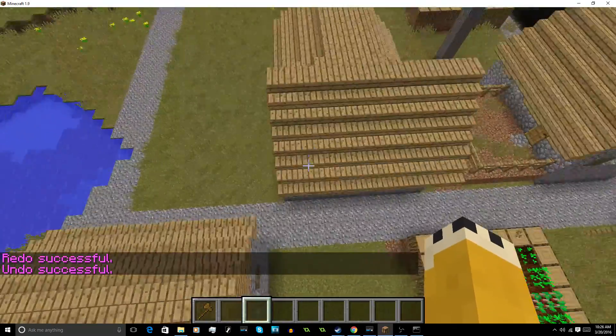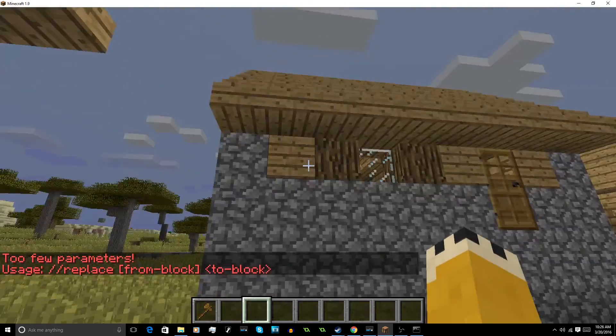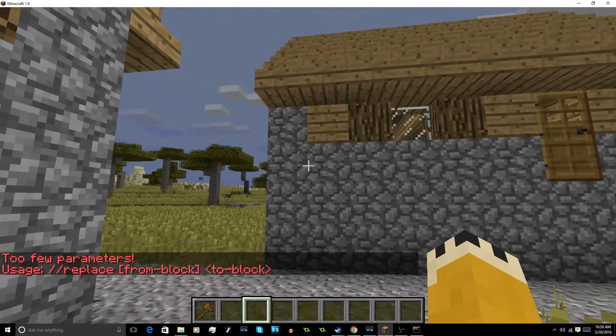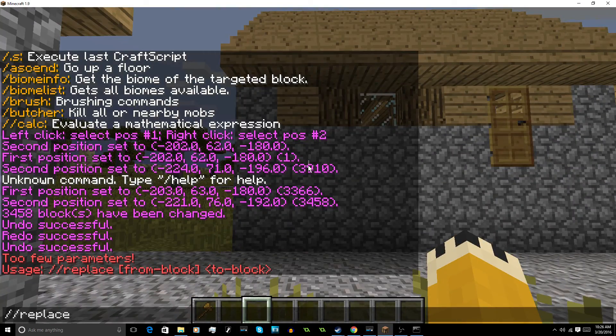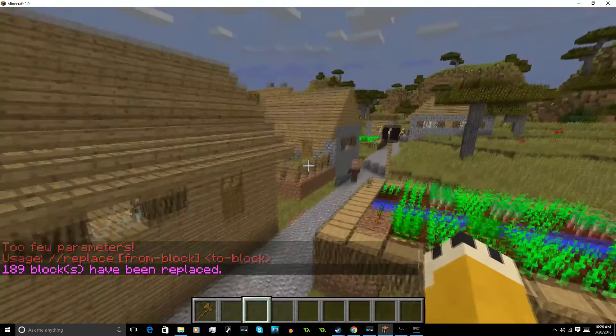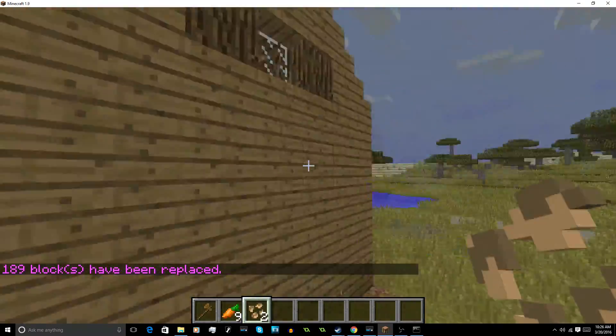Another command you can do is //replace. What this does is it will replace a specific block with a different block. So let's replace block 4 with block 5 — and as you can see, now it's a whole wooden house. Everything's wooden and it looks just nice.